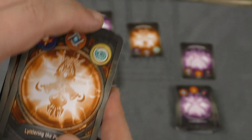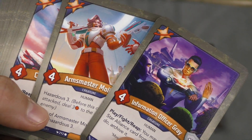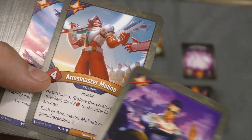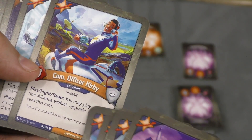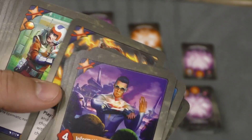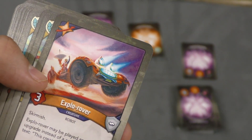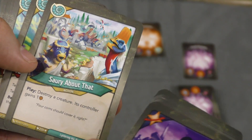Let's look at the one that has both new factions — this is 'Little Ring the Petulant.' Star Alliance is essentially Star Trek people, sort of. There's a hazardous creature: when she's attacked she does three damage and the creatures next to her get that too — she's handing out guns to everybody. Commander Chan and Commander Officer Kirby has a play, fight, reap ability to put out an artifact upgrade card. This faction has a lot to do with artifacts. There's even a creature that gets plus one power and plus one armor for each upgrade attached to it — it's a robot that just drives around and blinks its lights.